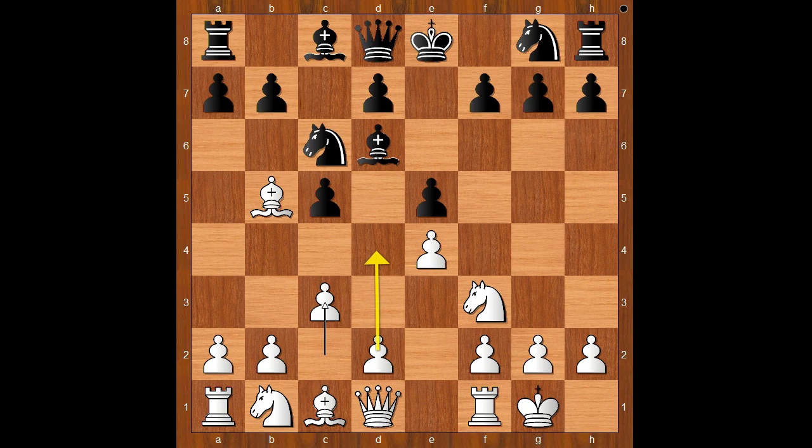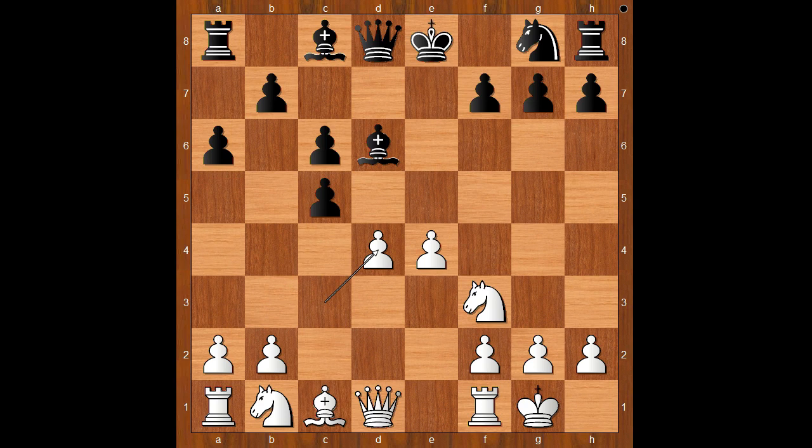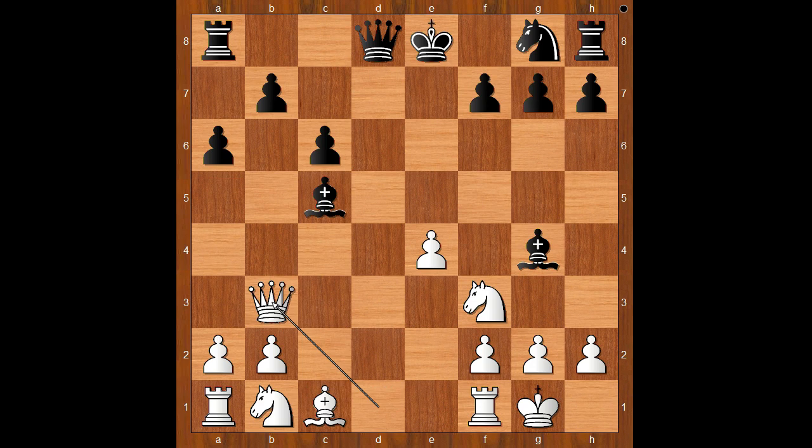Bishop to d6, defending the pawn. c3, intending d4, asking a question. Bishop takes knight, d takes on c6, d4, e takes on d4, c takes on d4, bishop takes on c5, queen to b3, attacking the pawn on b7.